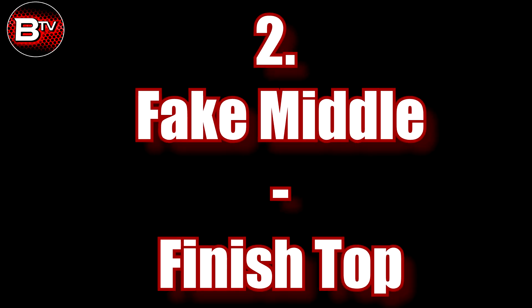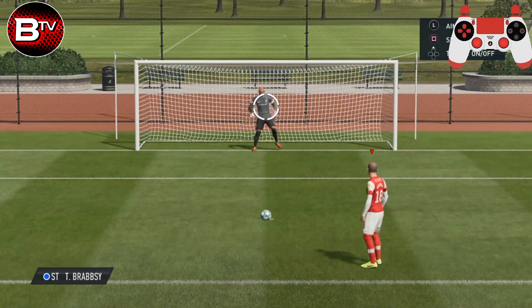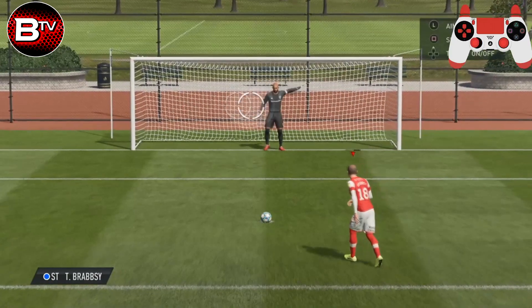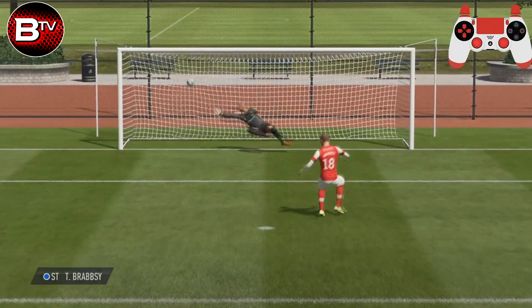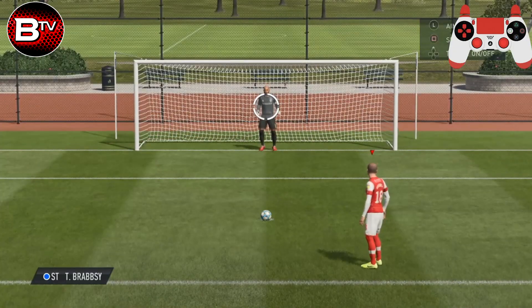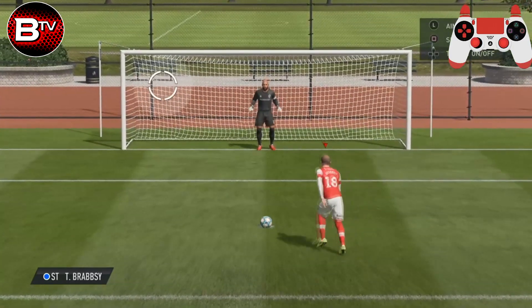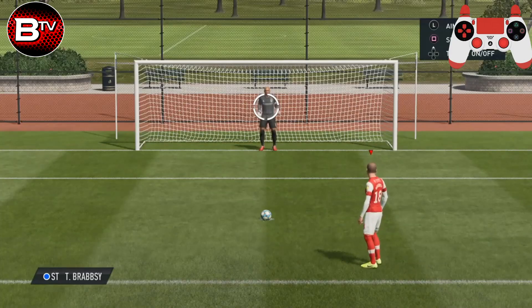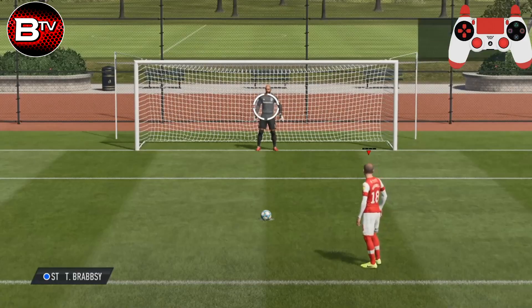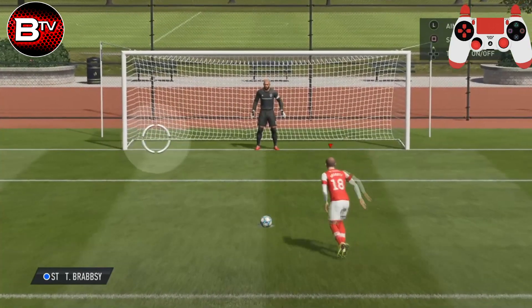The next technique is faking middle and finishing at the top. This eliminates the head movement to make your opponent think you're going straight down the middle. To start, just tap the shoot button to decrease the error before moving it to the top corner. When moving the analogue stick, make sure you do this carefully to decrease any error on goal. The reason we're aiming for the top corner is because human goalkeepers are more likely to aim for the bottom corner if they are going to dive.